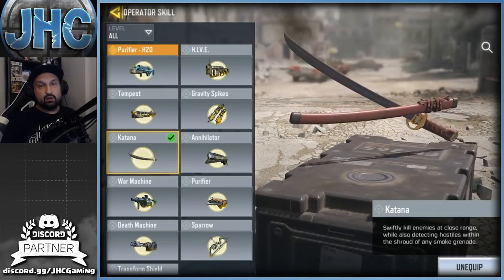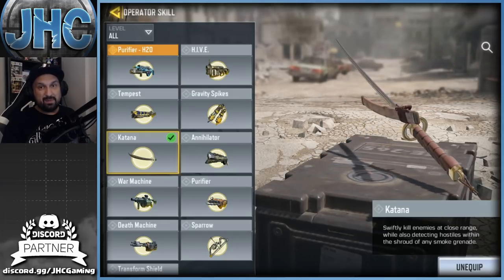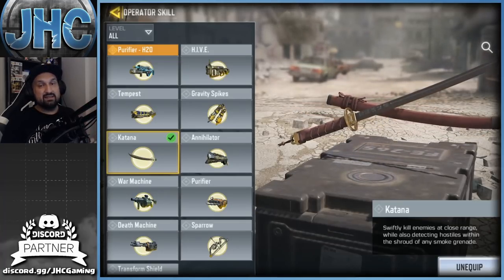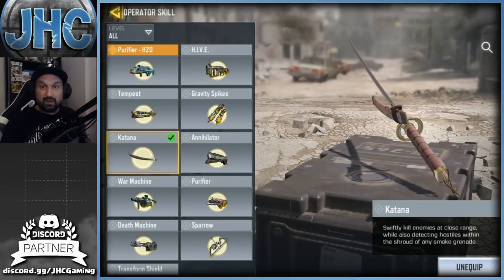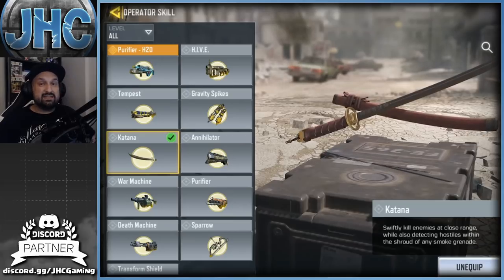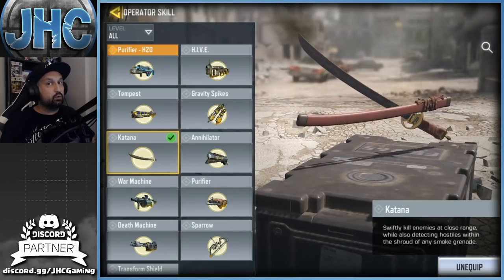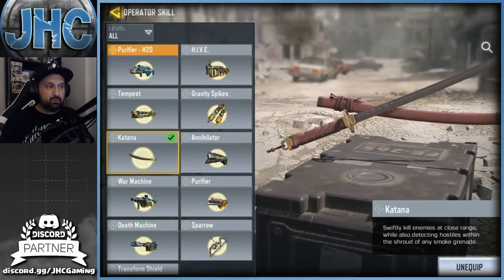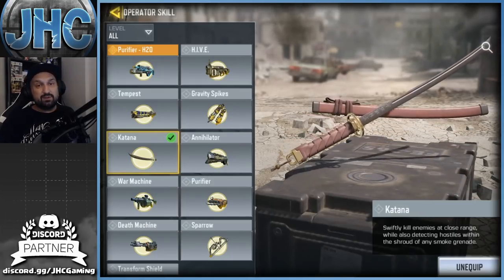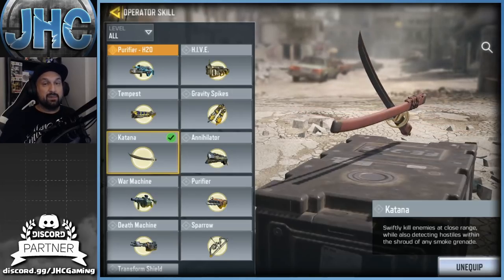The combination with smoke for hardpoint game modes is interesting — if you throw smoke in the hardpoint it's a mess and you don't see anything, but with the Katana operator you see your friends and your enemies and you can clean up the hardpoint. The duration is pretty long, you can move around the map quickly, but the cooldown is very slow so you can use it once per half in domination, and maybe twice in hardpoint. I think it's decent, looks like a lot of fun, and I hope you'll try it and let me know in the comments how you like it.